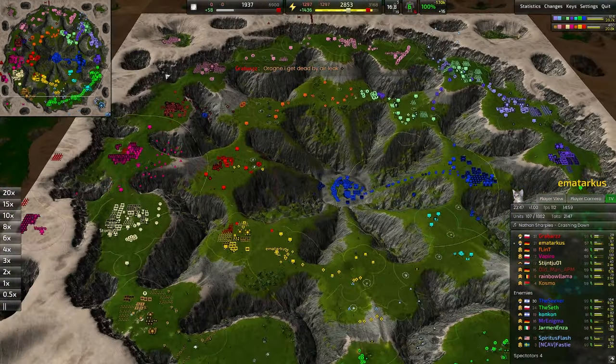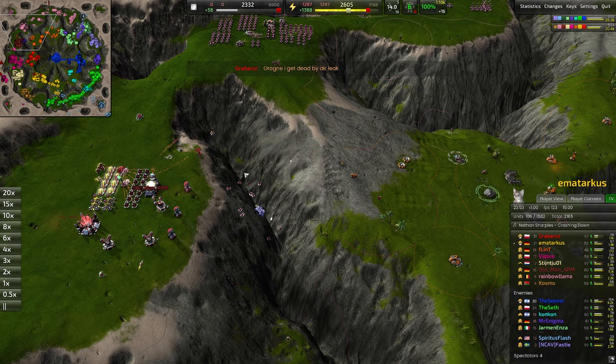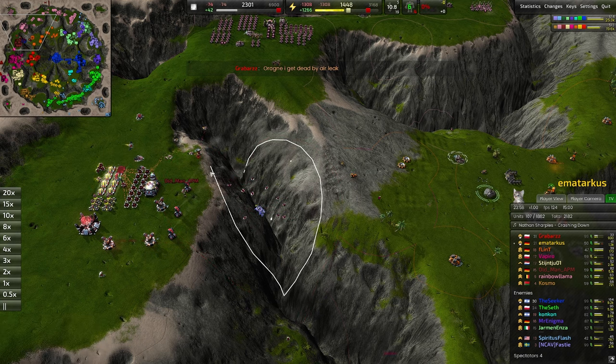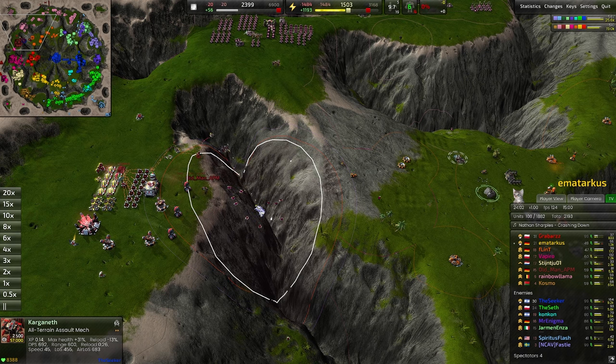Mouser is certainly capable — a very capable unit. It looks like the Karganeth was paralyzed over here. Oh look at that — it made a heart! It made a heart. Never mind my terrible artistic rendition of the heart, but yeah. Beautiful. I want a screenshot of that. Love to see it. The Karganeth — the unit of love.